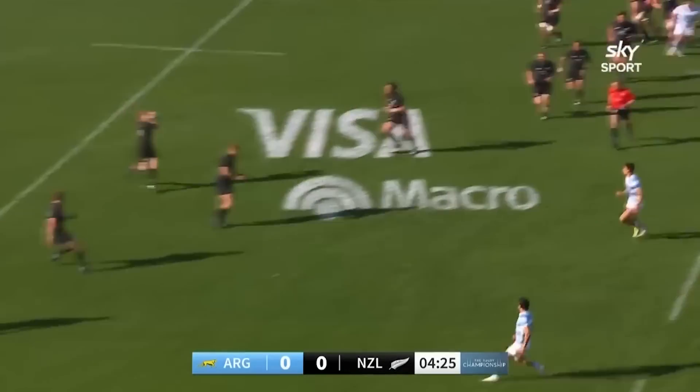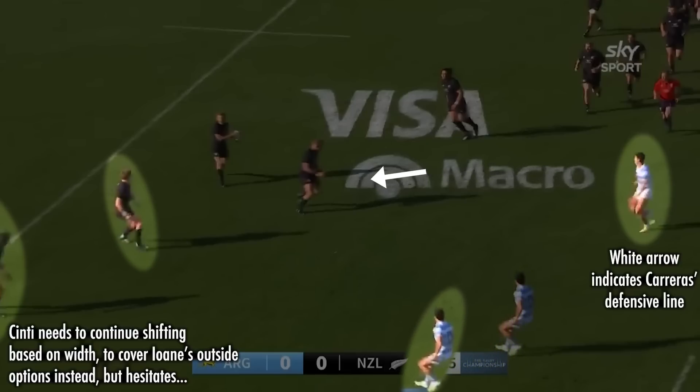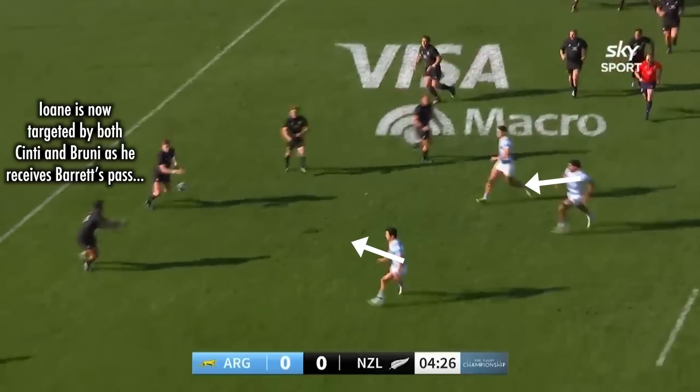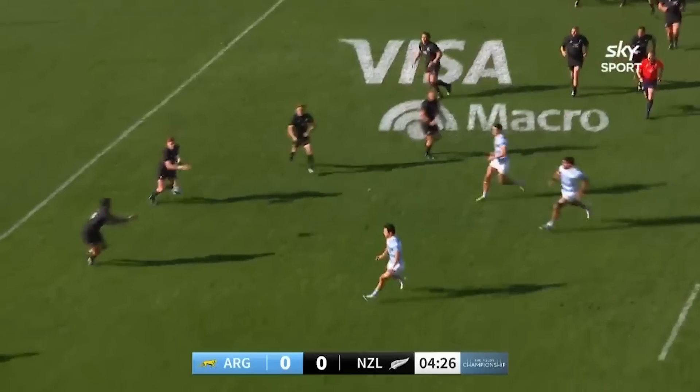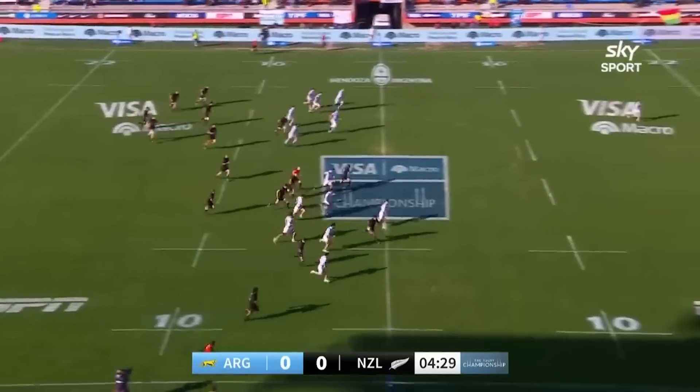The moment Ioane pops into the frame with Bowden Barrett out of frame on his outside, Sinti is only about 7 metres away from him. Carreras is clearly looking to mark Barrett, while Rodrigo Bruni wishes to do the same to Ioane. While Sinti has made the wrong decision, his commitment to that wrong decision hasn't given Bruni the time to catch up. At this point Sinti has no other choice but to commit to Ioane — and yet he doesn't. He points his chest towards Bowden Barrett while looking at Ioane, and his salivation over an intercept try completely backfires, allowing Ioane through for one of the easiest clean breaks he'll ever get.